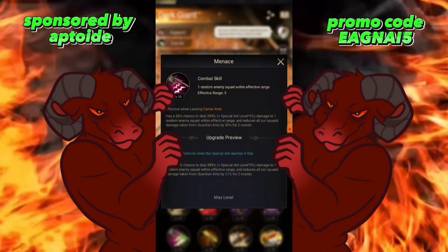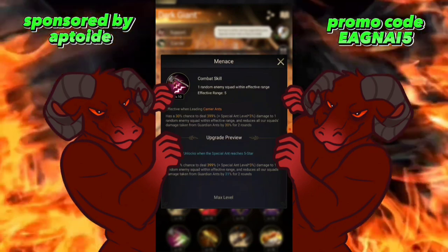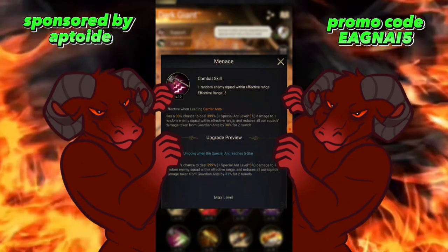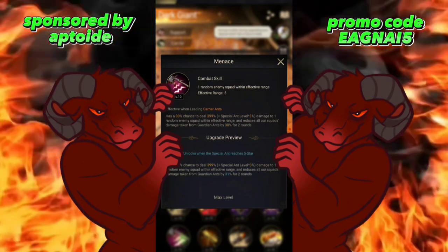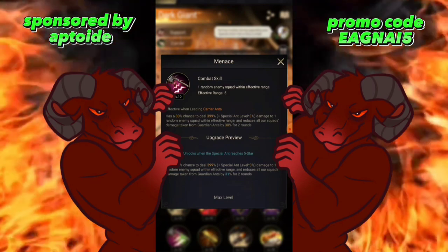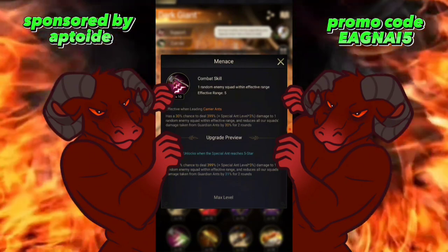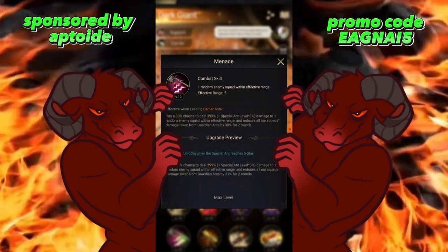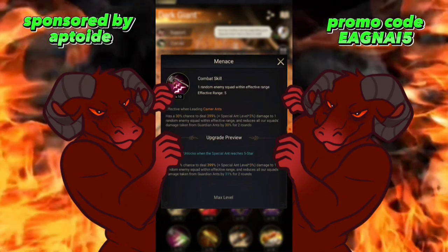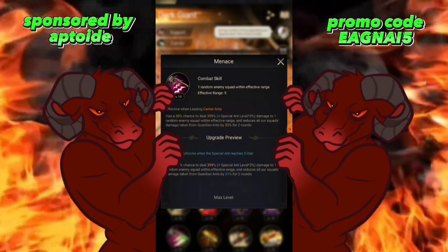Dark Giant's corresponding skill has a 30% chance to deal 399 damage plus special ant level times three to one random enemy squad within effective range, and reduces all of our squad's damage taken from guardian ants by 30% for two rounds. You don't run into too many guardian mains, so that reduction isn't a huge deal. But even with a 30% proc rate, the potential damage output of 399 plus level times three is very high — that gets pretty significant fast.